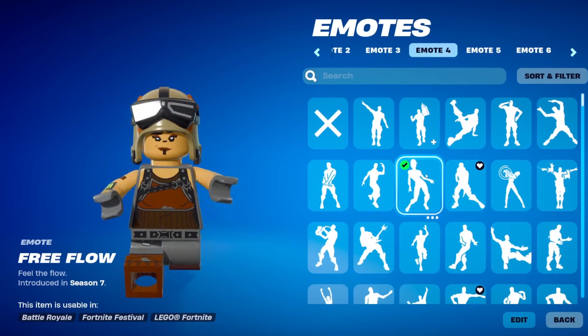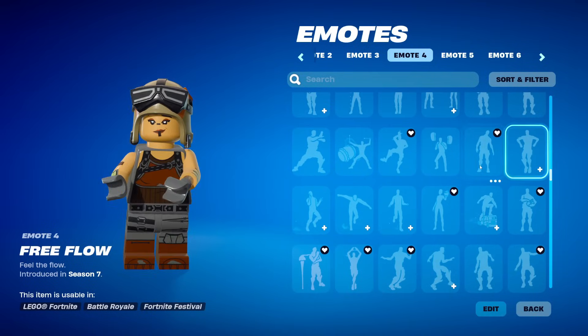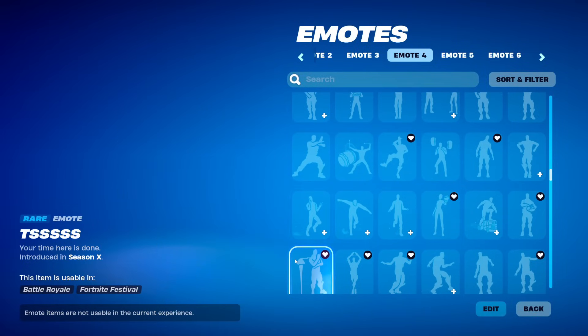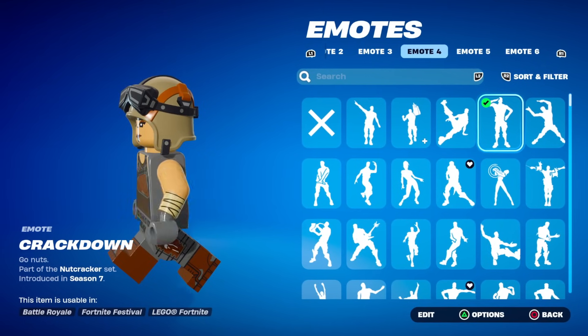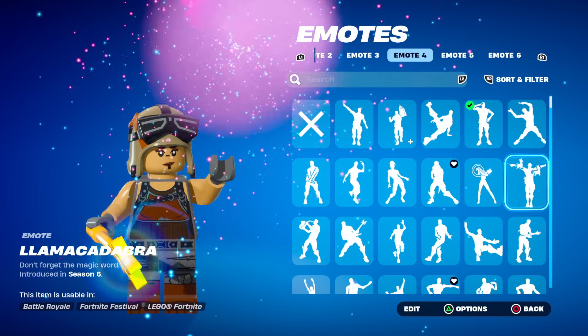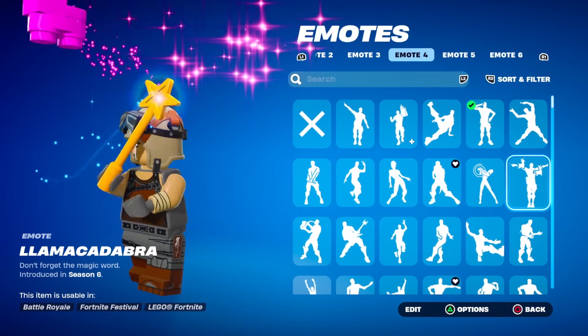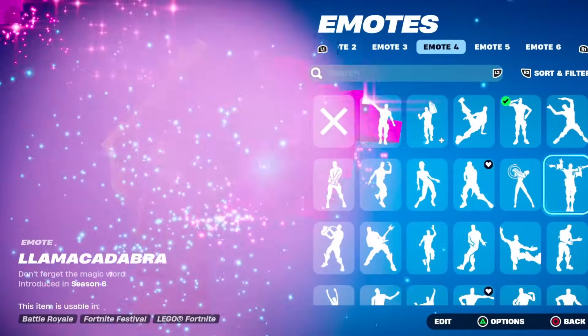First of all, we're going to see how it looks while doing emotes wearing LEGO skins. You can see not every emote is available to use with the LEGO. We've got Crackdown — this is a fire emote, it's a classic. Then Llama Kadabra — wait, it's a LEGO wand? Is that a LEGO Llama? The detail on these emotes are going to be crazy, I can tell.